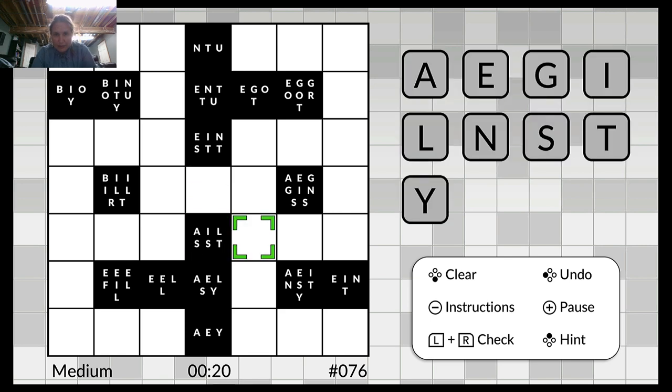Thankfully, there is an error checking ability. And the hint — I've tried it before, and if I do it, it just highlights a square, so I don't really know what that's supposed to do. I've had better luck just putting a letter. It'll turn red right away if it doesn't work, and you can push B to change the letter.